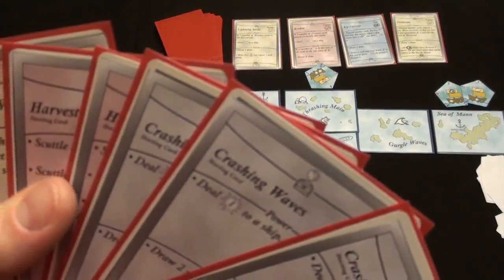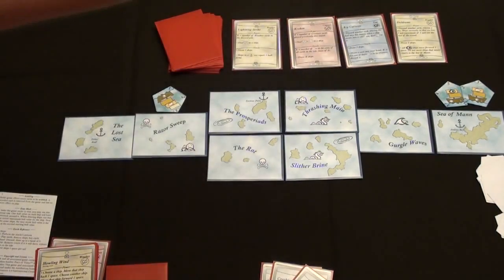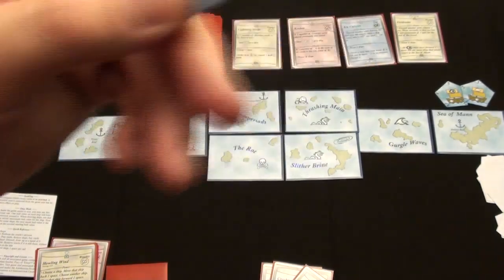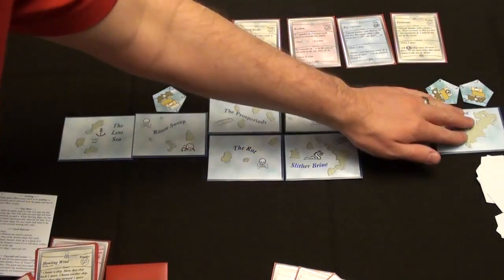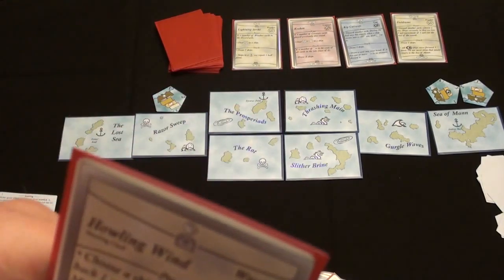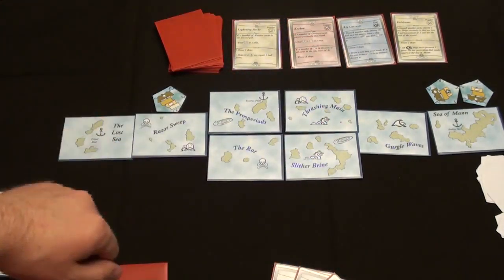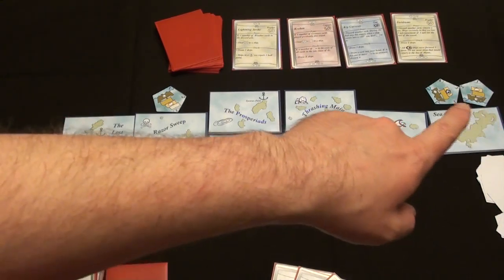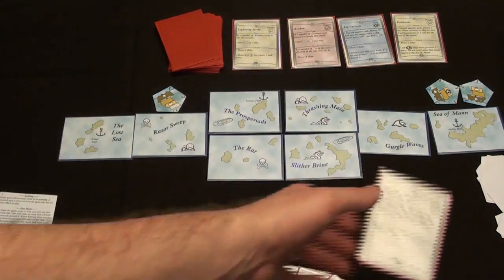And now we play some cards. I have two Harvest Crabs and three Crashing Waves. I'm going to go ahead and play these three Crashing Waves. I'm going to spend two of those to destroy this ship — I'll just go ahead and get him out of the way. He was at two hull from the previous turn, so he's destroyed and gets discarded. Then I have one more point — I will use that against this eyeball ship, leaving him with four hull. I also have a Howling Wind card. I can't use this because it's a weather type card, and the only ship I could affect with it is over here in the Razorsweep and he's a weather ship. So I'm going to put Howling Wind in my treasure pool.